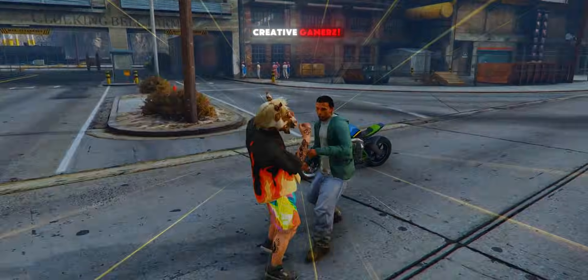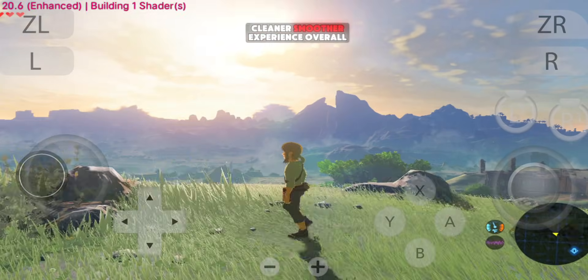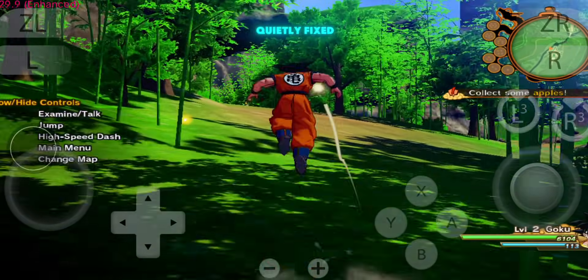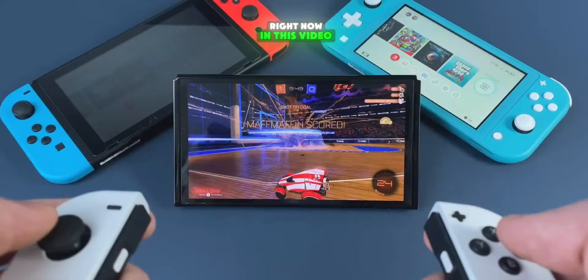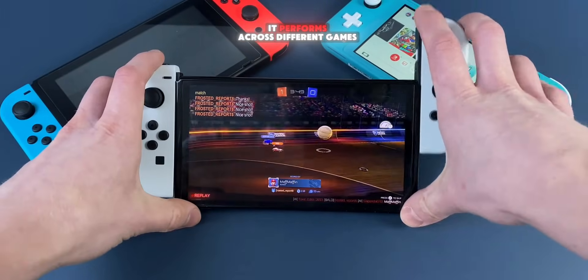Hey gamers, welcome back to Creative Gamers. The new Eden V4 RC3 update is here, and it brings a cleaner, smoother experience overall. Load times feel quicker, gameplay is steadier, and several issues from RC2 have been quietly fixed in the background. It's a solid improvement and one of the most reliable Switch emulator options on Android right now. In this video, we're breaking down everything that's new, what's improved, and how it performs across different games. Let's take a closer look.